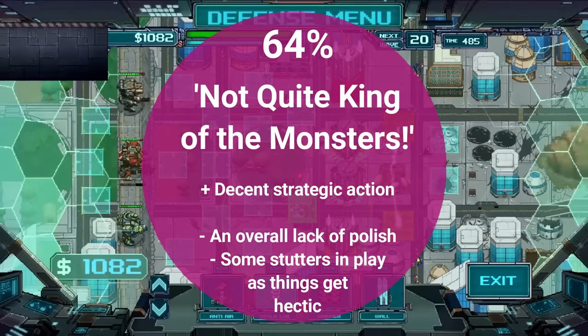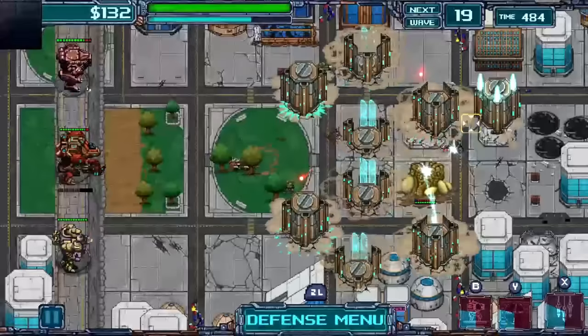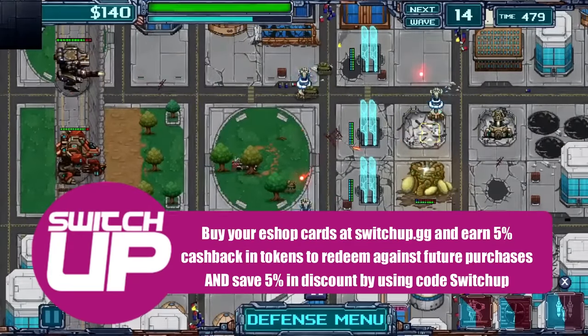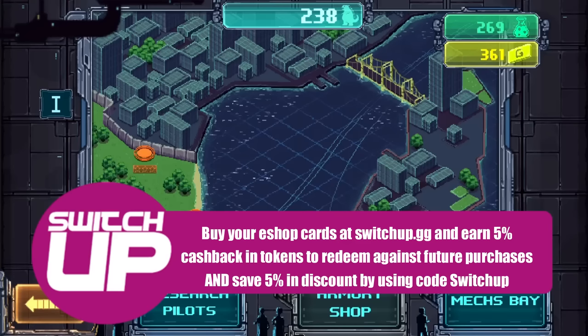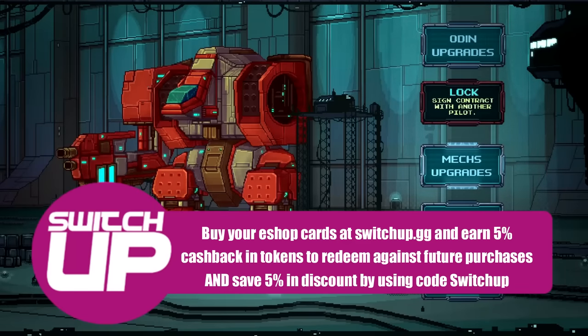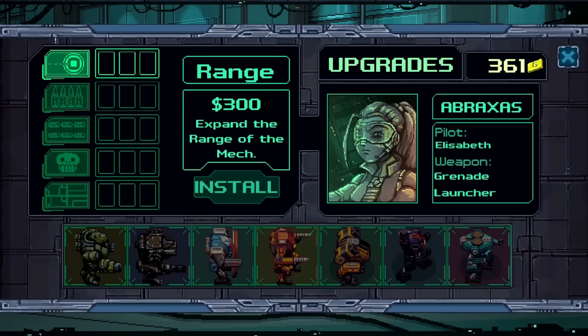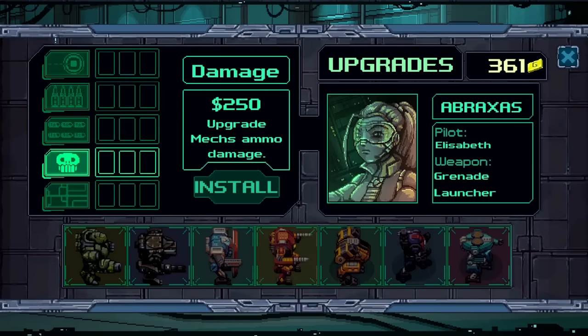Thank you everybody for watching this review, I hope you enjoyed it — please do remember to leave a like if you did. If you are looking for eShop credit you can get your eShop cards via our website at switchup.gg, which will get you 5% of your purchase price back in cashback via our coins, and you can also get another 5% off in straight discount if you use the code SWITCHUP. There's also a link to Play-Asia if you're looking to import any games — use the link and the code STATED and you'll get 5% off your order. A quick thank you to our patrons and channel members for your continued support — take care and until next time, happy gaming.